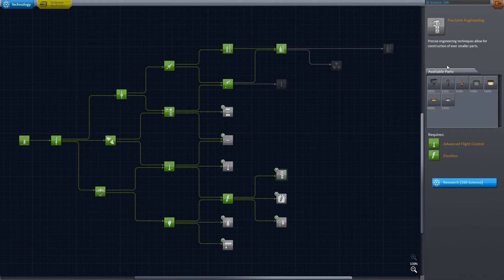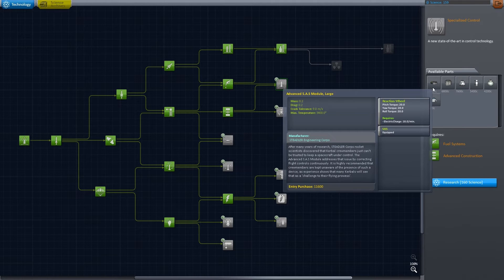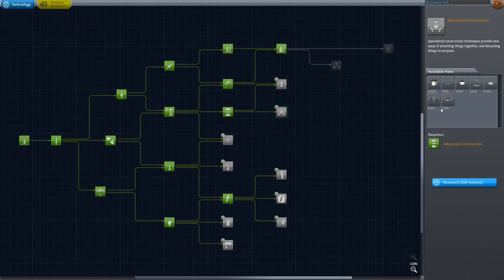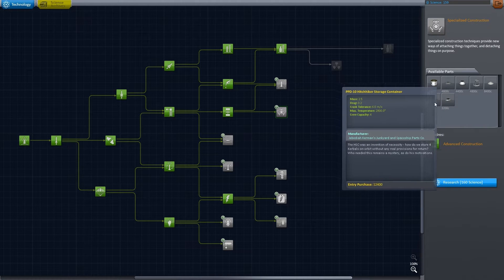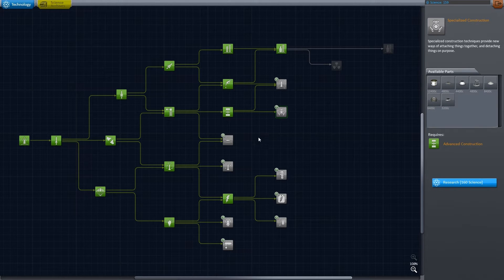The precision engineering stuff is actually really nice for making small landers, but I don't really have a use for that right now. We'll pick this up because it has some of the Rockomax fuel stuff, which is nice. Then we have the option of getting — I think we should go with the docking clamps. My reasoning is it'll allow us to get the fueling station quicker, but that's 160 science we're missing, which is just killing us.